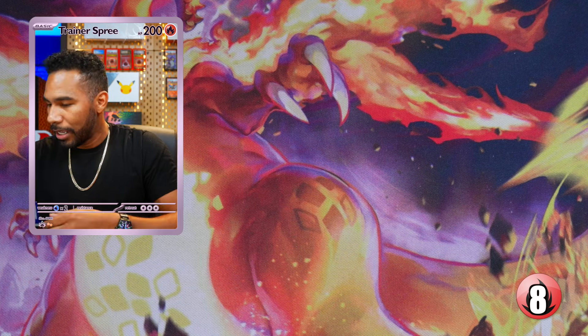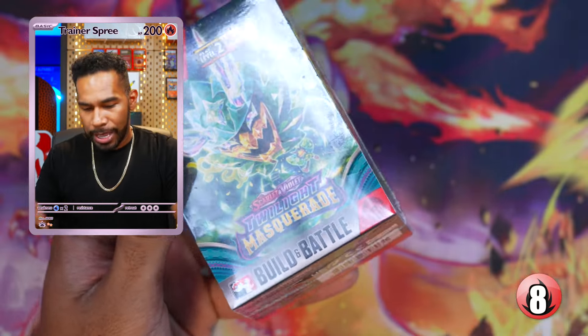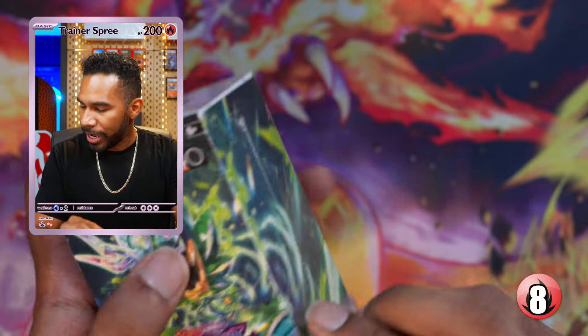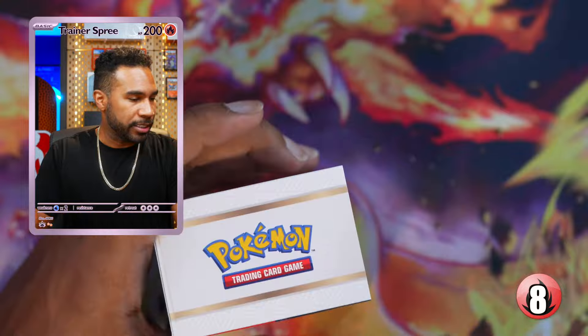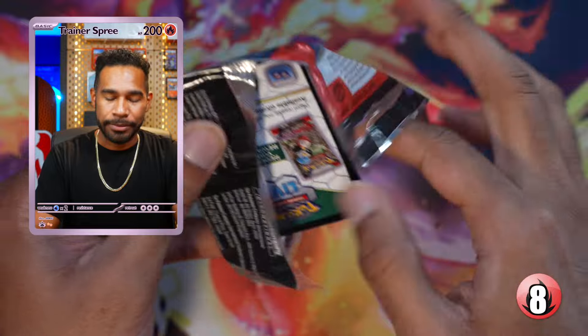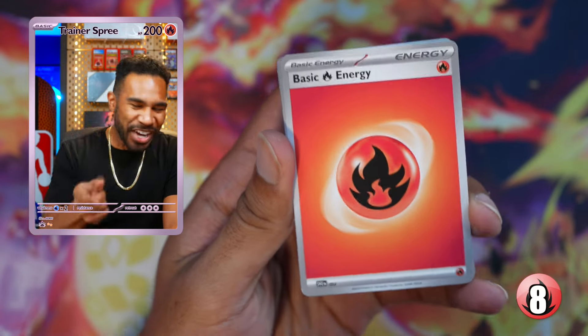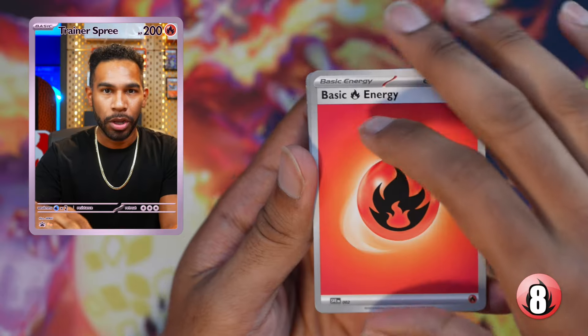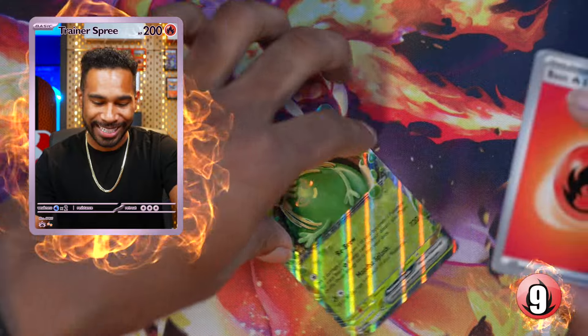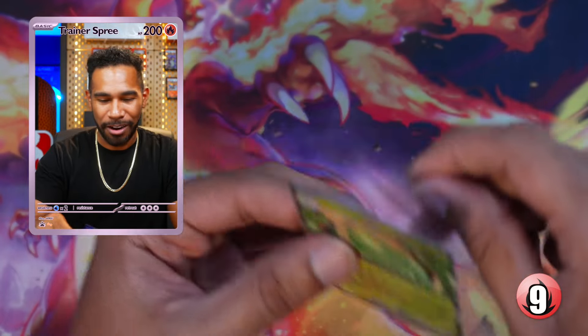I'm putting the hits to the side so we can count them all at the end. Box two is currently winning with the Luxray ex, the full art, and the ACE SPEC. This is box number five — the one I called. Come on, box five, don't let me down. Fire energy — three, two, one — boom! Another Sinistea ex — it jumped out of the pack! Fire energy delivered. Box five, first hit.